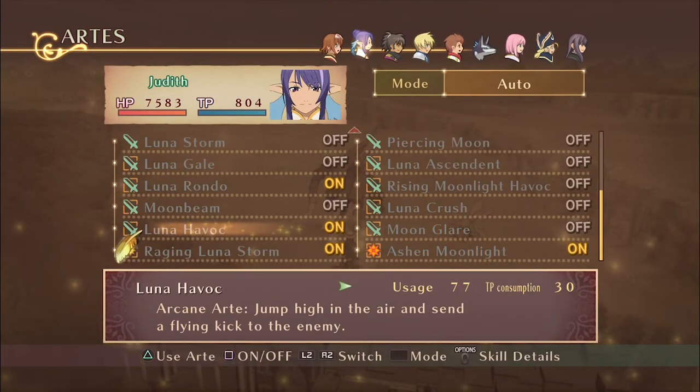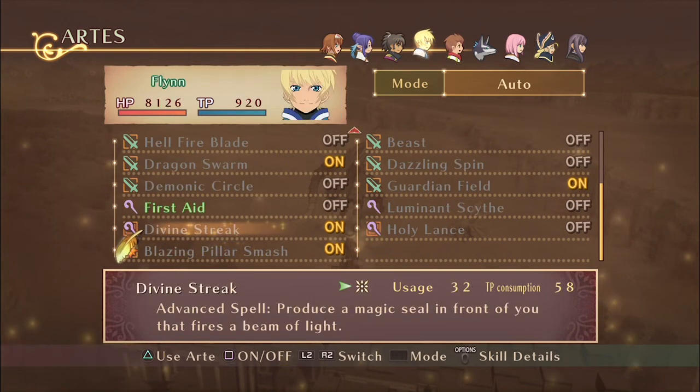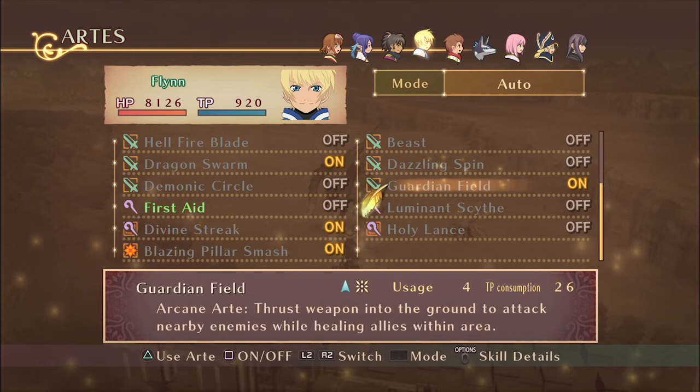For arts, make sure to only turn on the ones for the green Fatal Strike, although for Rita I recommend just having Tidal Wave. If you can, try and leave one healer in the party — in this case I'm using Flynn and I've turned on Guardian Field.